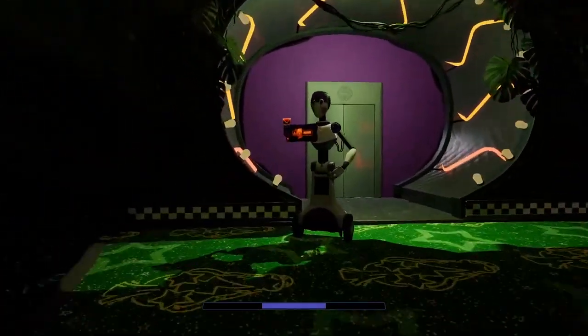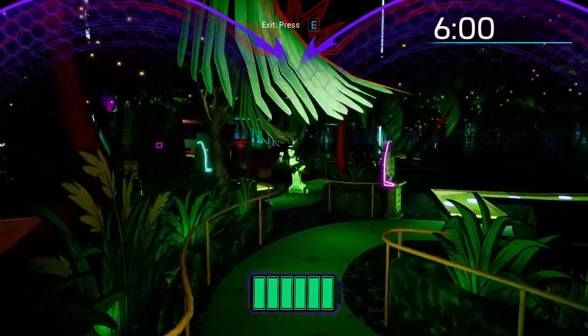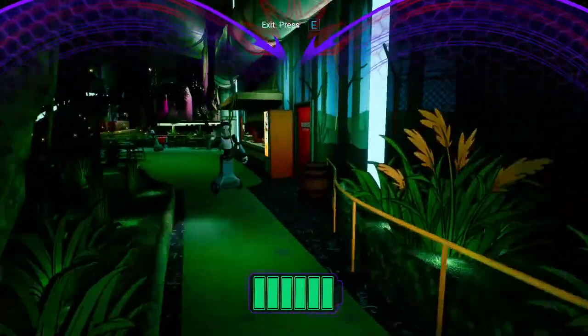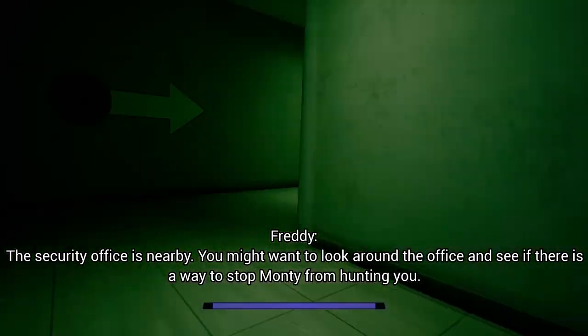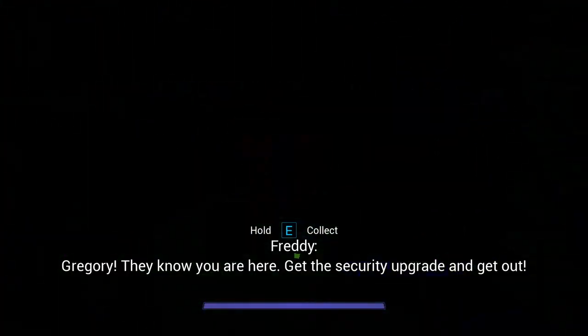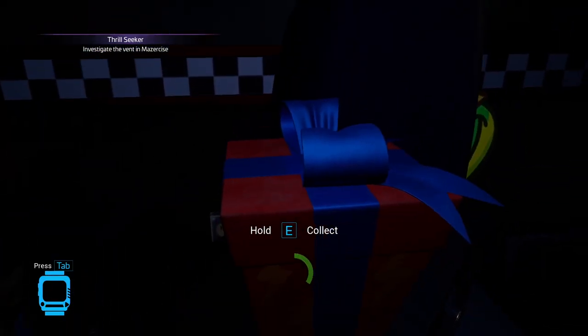Then go over to Monty Golf — just the regular entrance. This part is really fast if you just call Freddy and ride him around for the most part. You use a party pass to get into Monty's, and you go all the way to the right side into the security area. There you're going to find a security upgrade, a fast camera, and the Mazer-Sized entry ticket.